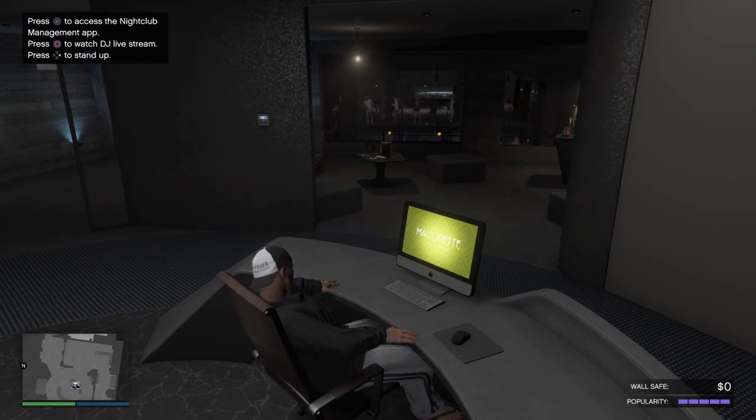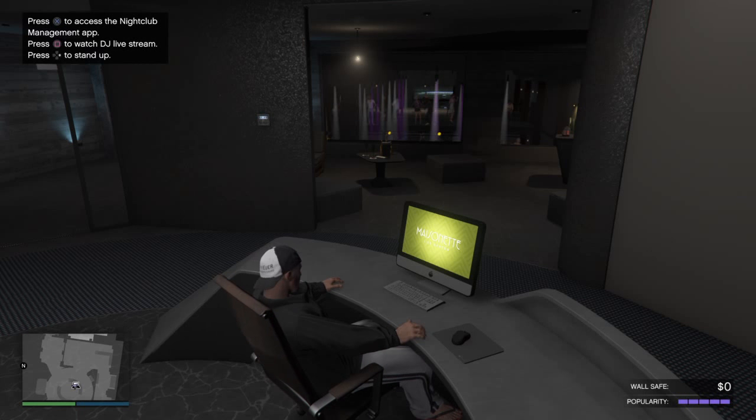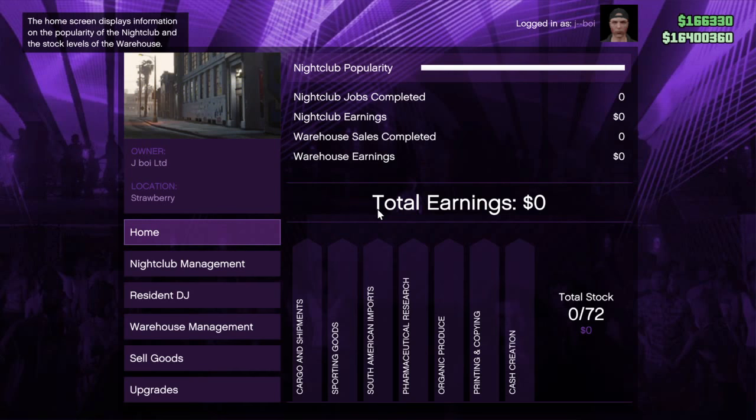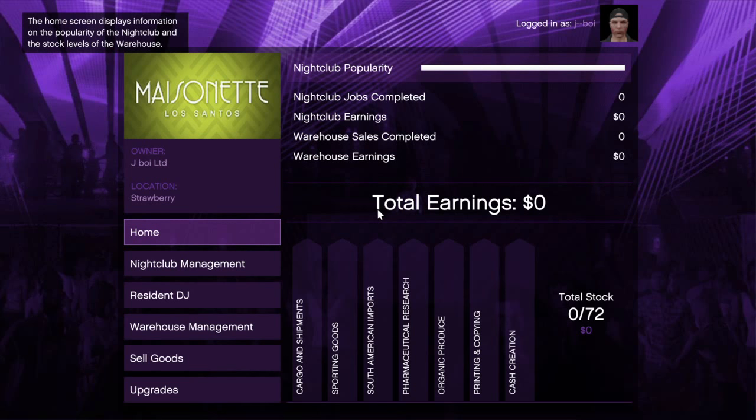Hello guys, J-Boy here bringing you another GTA Online video. I've just completed the setup missions to get my nightclub up and running. I was going to show you some of the options available on this computer screen once you've set everything up. So I've just had a walk through, the guy kind of explains everything that's going on. Here you've just got the standard page where you've got your total earnings and different jobs that you've done.